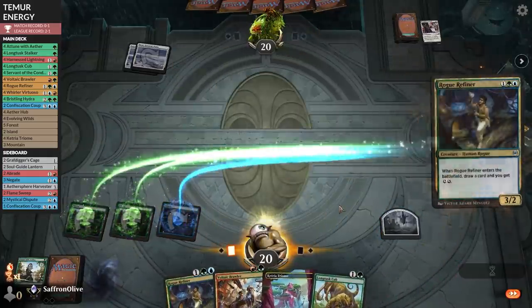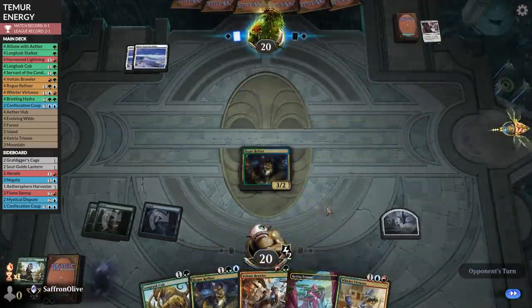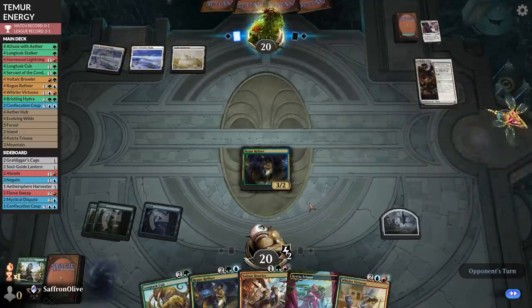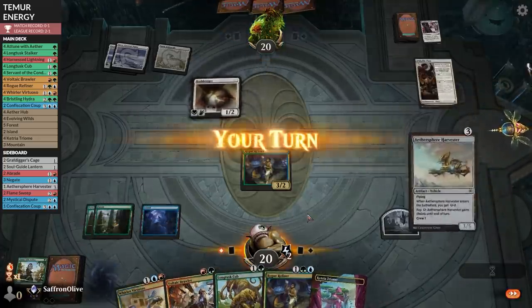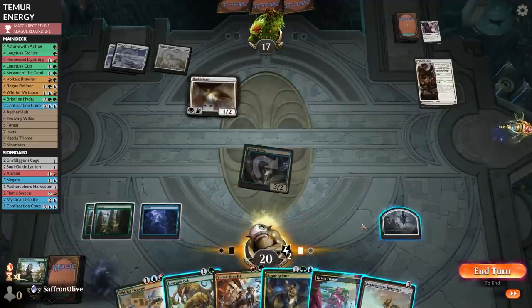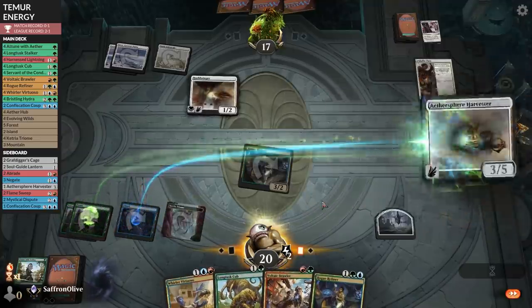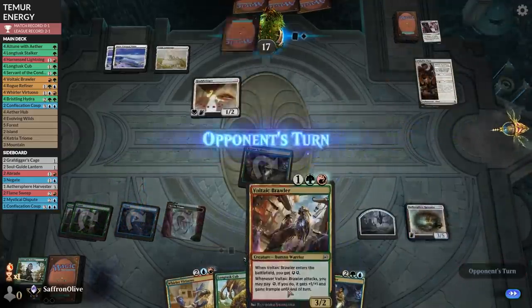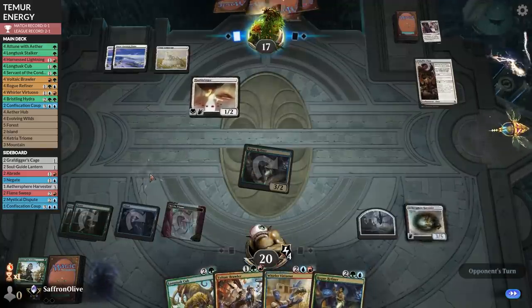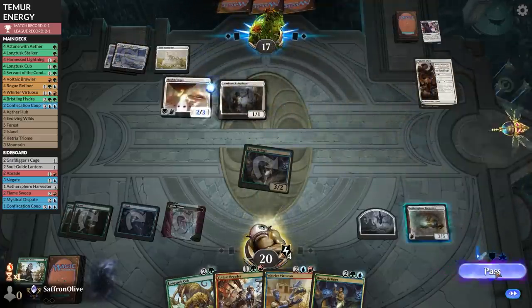Land and Rogue Refiner — draw a card. Opponent plays Castle Ardenvale, Paladin Class, and Hushbringer. Go to combat, hit ya. Hushbringer is kind of good against us — play the Triome, Aethersphere Harvester, pass the turn. It does shut down us getting energy from ETBs, so we'd still like to draw removal.